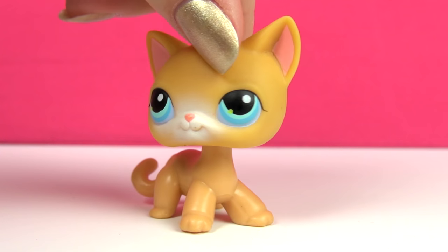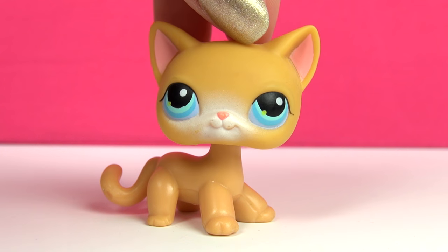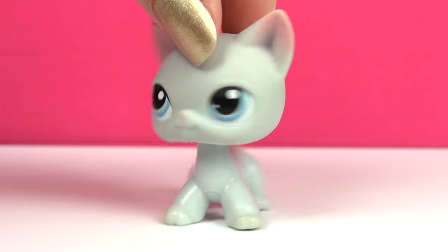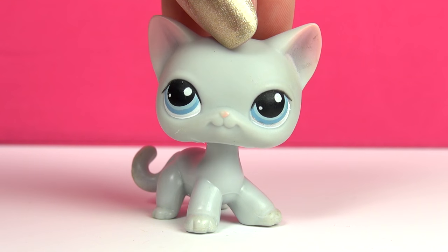Next up is this one, and I believe these two are pretty similar — there are some detailing differences, but I believe they also came in the same package, so that might be why. This one is also very simple but still very cute. I actually used this one in my video 'Summertime Beauty' as Kaylee's mom. Next kitty is this one — she's all gray with just a little bit of pink in her ears, so plain and simple but still so adorable.